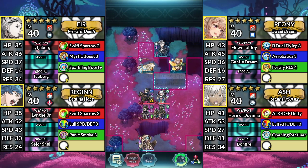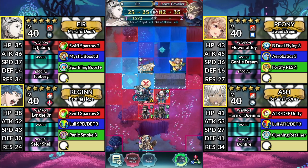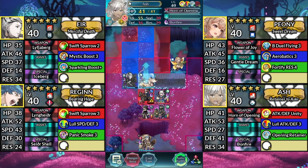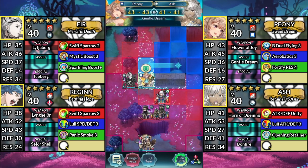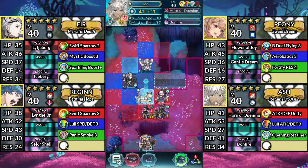For turn 7, move Air down to the left below the tree tile and attack the Lance Cavalier. Move Ash down and attack the Lance Cavalier. Move Peony to the left and Dance Ash. Then move Ash down and attack the Cleric.